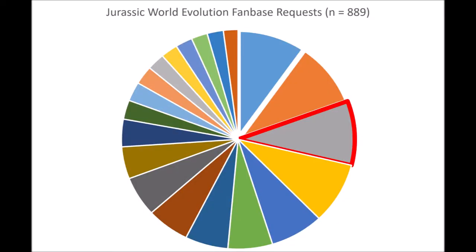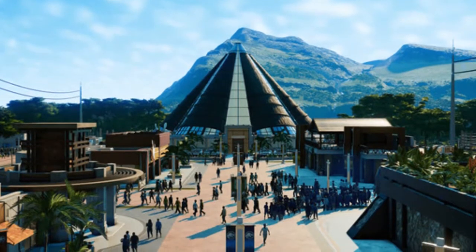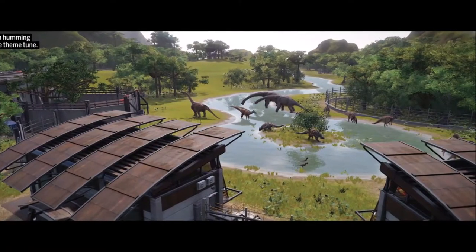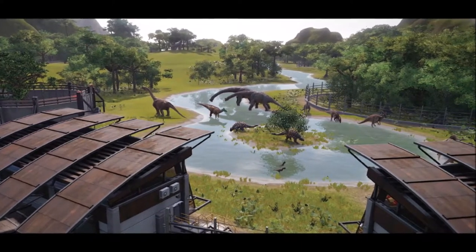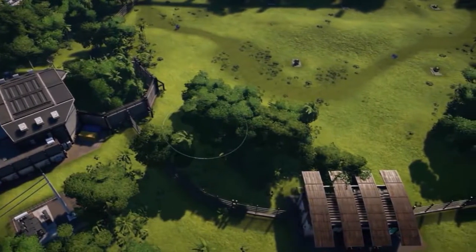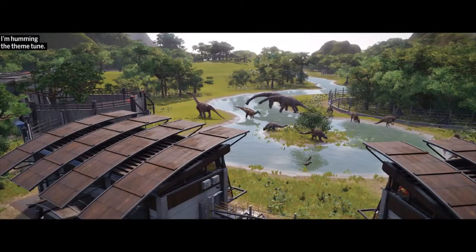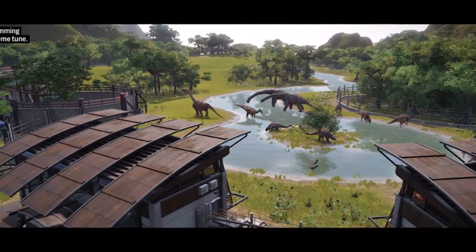In third place with about 9.5% of the vote is what I call the request for individualized asset placement — the request for more decorations and the ability to place them individually. This includes requests for park decorations like floodlights and statues, or individual environmental objects like rocks and logs. A common accompanying request was the ability to place individual objects by themselves. When placing forests, you have access to a brush tool that paints forests where you click, but there is no ability to place individual trees or decorations.